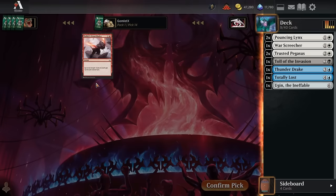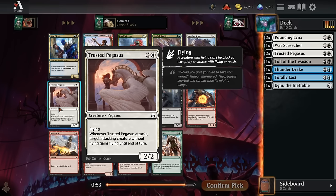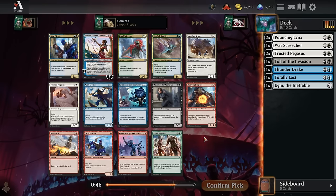These late picks don't have much — Totally Lost is fine filler removal. These packs have gotten real dry real quick. Pack two starts with another Trusted Pegasus we might wheel. Going full blue-white flyers, we take an Aven Eternal — no chance that comes back around. Three mana for a 2/2 flyer and a 1/1 army token is an excellent two-for-one.